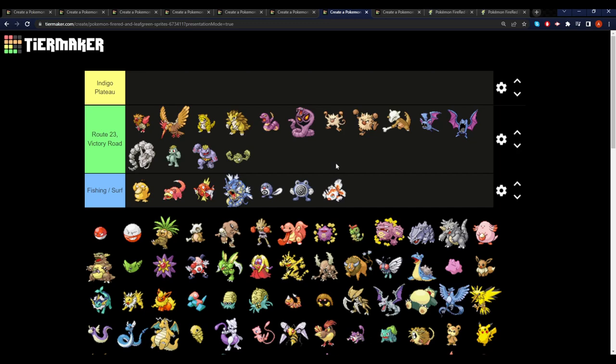Last but not least, after you've beaten Giovanni, in Route 23 and Victory Road on your way to Indigo Plateau to beat the game, you've got a couple more emergency encounters — things that can maybe fill up your team. You might find a bunch of familiar Pokemon you've already seen before, or maybe some you might not have gotten yet, such as Marowak or a Primeape, and a few more fishing Pokemon that you should most likely have all of by this point. You build your team with all the encounters you've gotten, beat the Elite Four, and win the game, completing your first Nuzlocke and hopefully having a great time along the way.